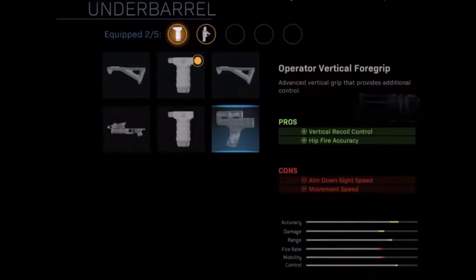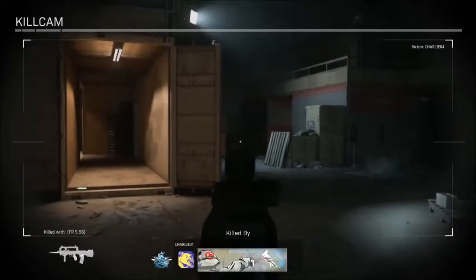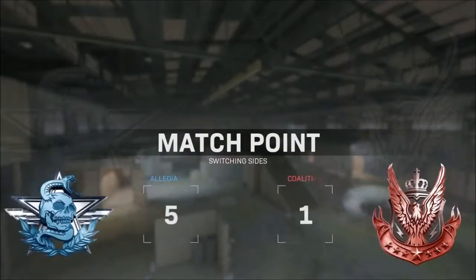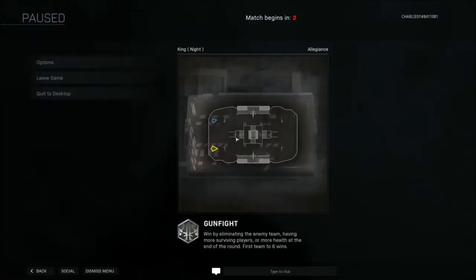Last but not least, for under barrel attachments, we have the operator vertical foregrip — an advanced vertical grip that provides additional control. The pros are vertical recoil control and hip fire accuracy are both increased. The cons are aim down sight speed and movement speed are both reduced.